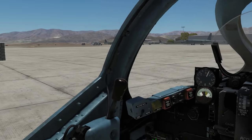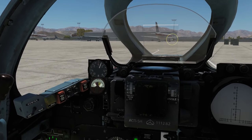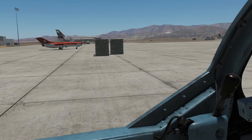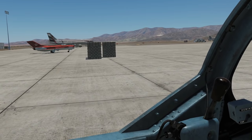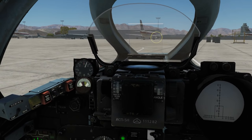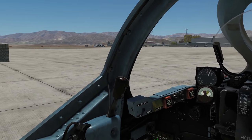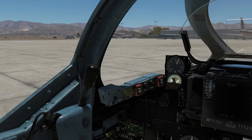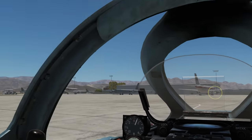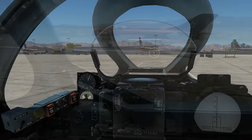The muzzle velocity of these guns is 780 meters per second, roughly 2400 feet per second — about the same as a Kalashnikov. For a large caliber round that's not particularly slow, and it means we won't have too much bullet drop. Something like the Aden cannon on the Hawk has a lot of bullet drop by comparison.